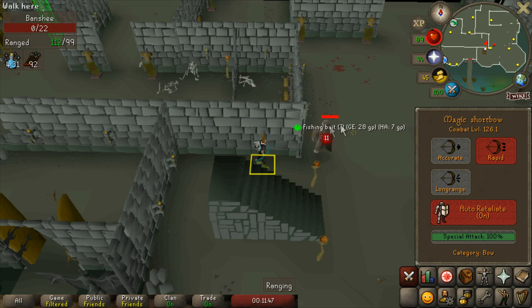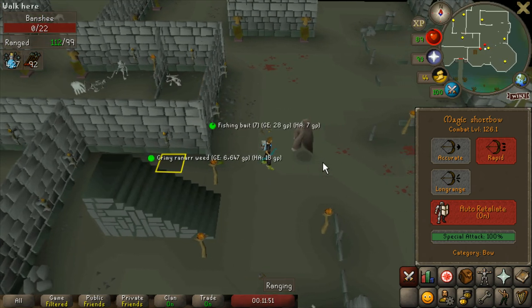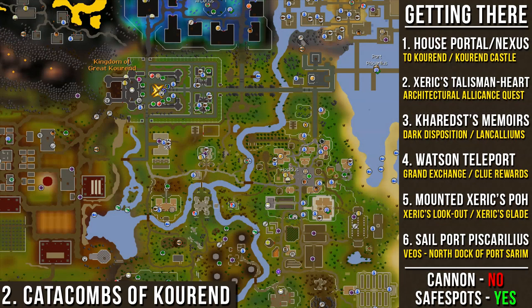If you encounter the superior version, you can safe spot them with the same tactic, or if you're using melee, you can turn on your Protect from Melee prayer or just tank the damage.